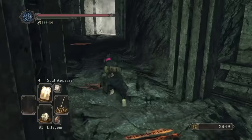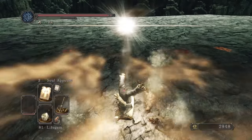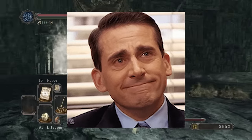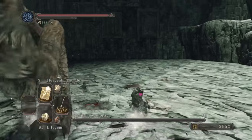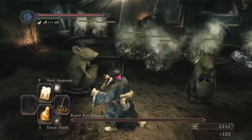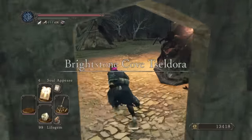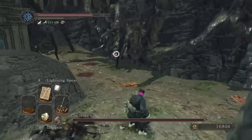Remember I said Soul Appease would appease my soul at some point? Well with Royal Rat Authority it works on the little rats and it kills them all at once. I take out the big guy with Heavenly Thunder and feel irrational happiness. It also works on the Royal Rat Vanguard — look how many rats died there. This is amazing.